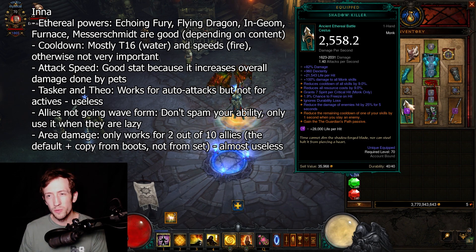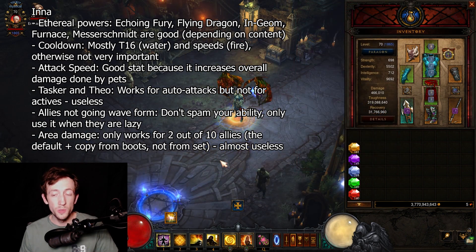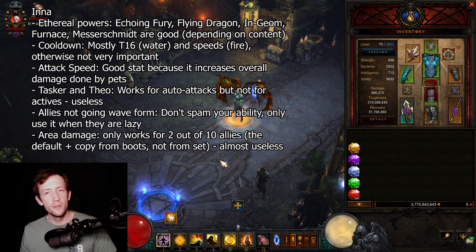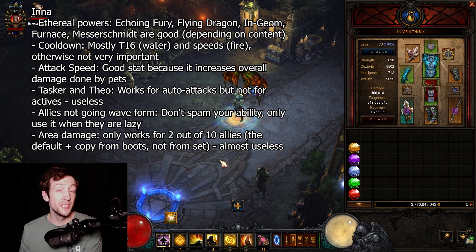Ekling Fury is especially good when speed farming because of its on-kill mechanic. In pushing it doesn't do that much, which is where Flying Dragon shines in comparison. When it comes to cooldown values, there are specific scenarios where you need a lot of cooldown and also cases where you basically don't need any cooldown whatsoever.